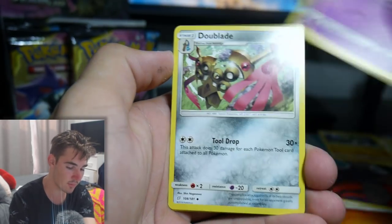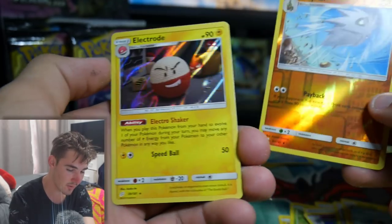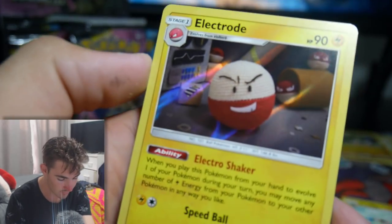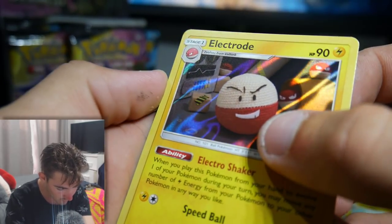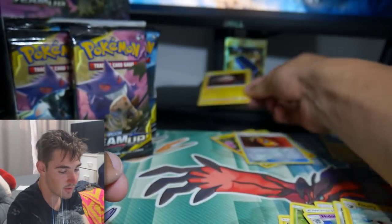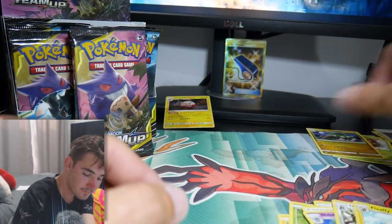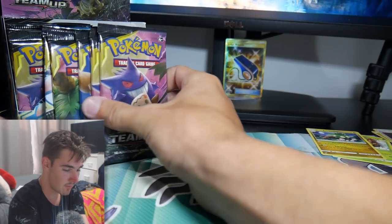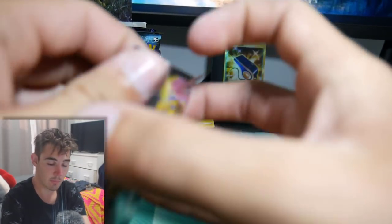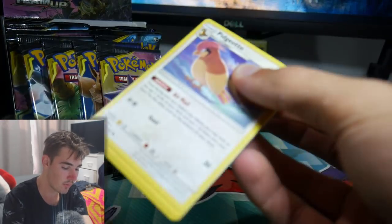Pack three: we have an Energy, a Nidoran, Doublade, a Flabébé, a Pupitar, and an Electrode Holofoil. Oh, look at that - just the Electrode, looks like a knitting ball. It looks really cool, I do like that one. So we've gotten two pulls out of four packs - one being a Secret Rare and then the other one being a Holofoil.